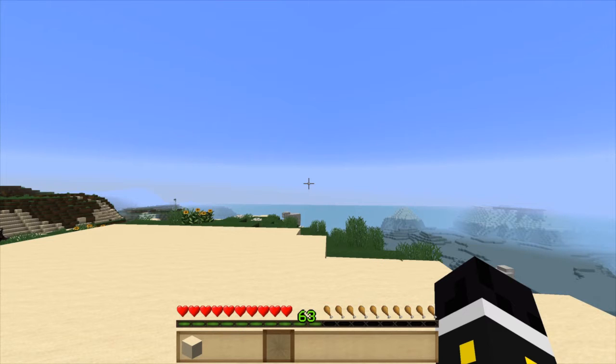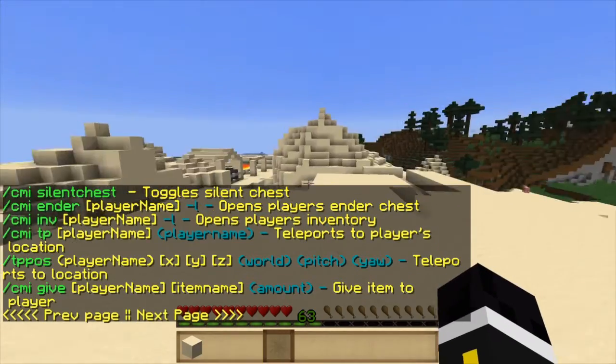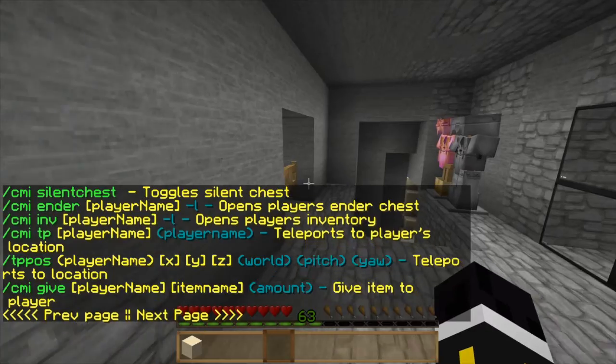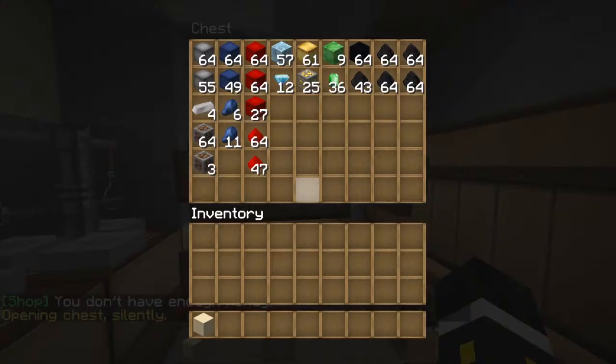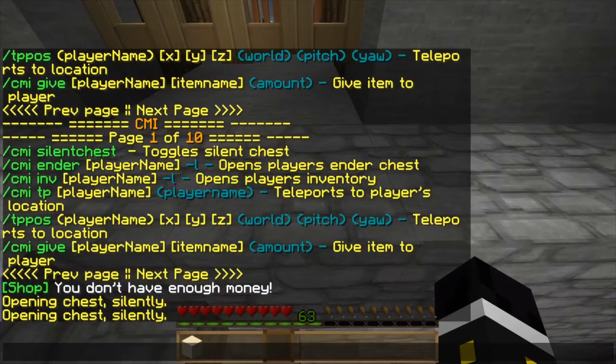Hey guys, I'm doing a more thorough video for Check My Inventory (CMI) since I didn't explain a lot of the most important features. We're gonna start off with slash CMI silent chest — it's quite simple. It just opens a chest silently so no one else knows.